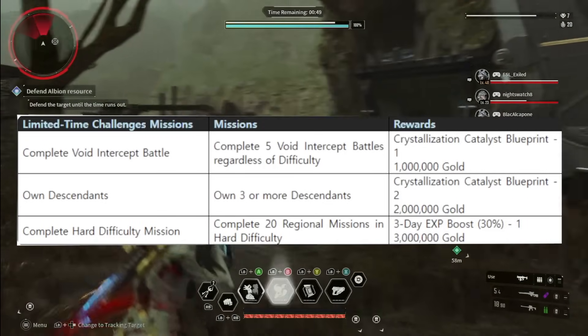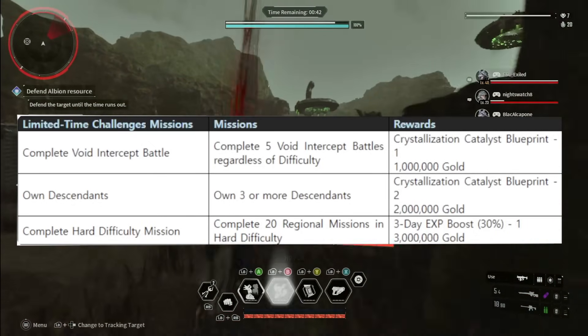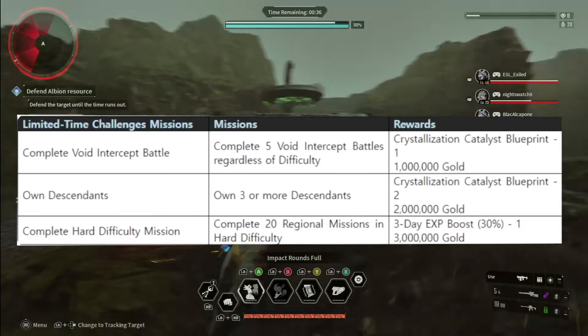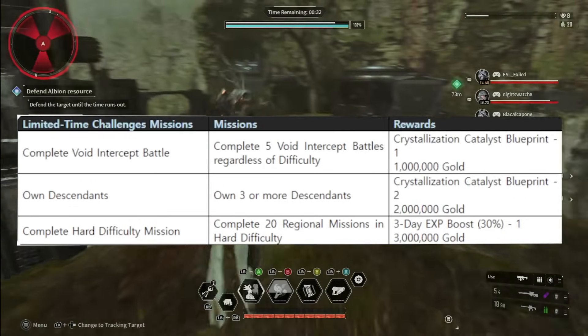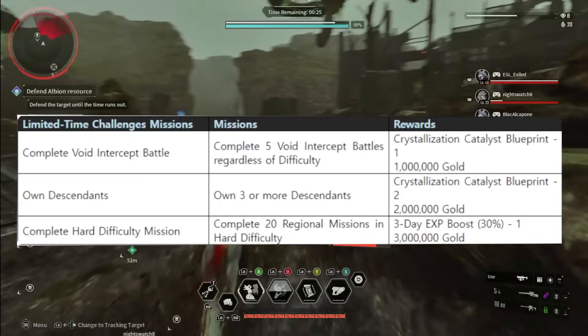Complete Hard Difficulty Mission: complete 20 Regional Missions in Hard Difficulty. That's a lot of missions, I've got to say, but you're going to get a 3-day experience boost and 3 million in gold. I think that one's my favorite overall — those experience boosts are huge for leveling characters. It doesn't say whether it's going to be character or weapon experience boosts or both; we'll see if we have more details on that in the mailbox.